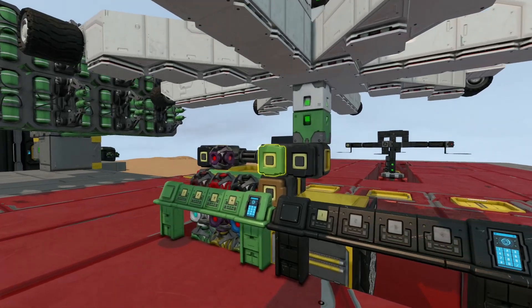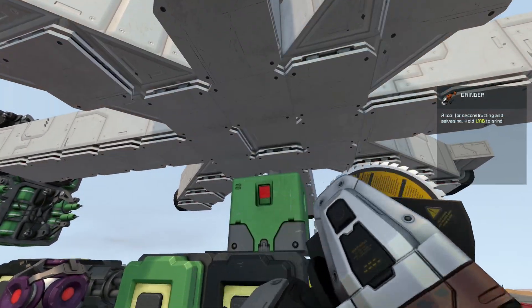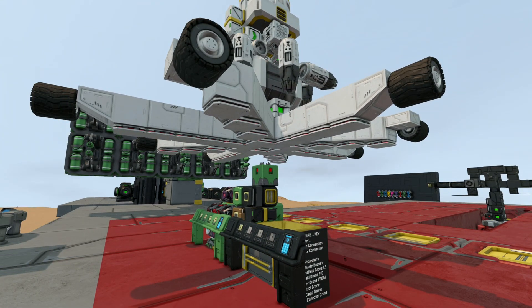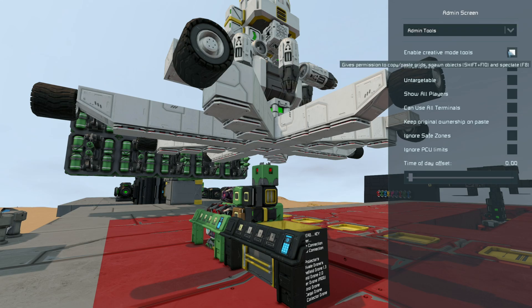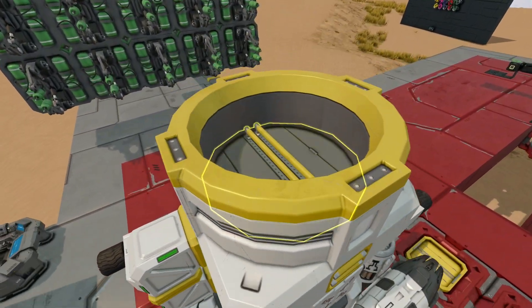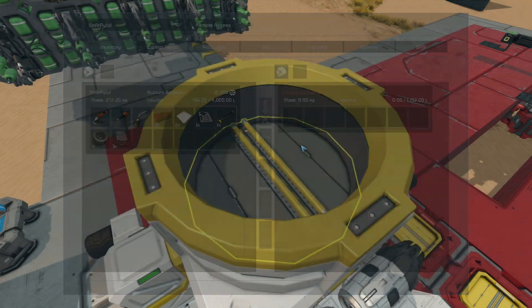Once the drone's all printed up nice and neat, you'll want to disconnect it from the grid and get rid of this small merge block right there so it's a nice flat surface with nothing in the way. I'll get my creative mode tools back on so I can have my jetpack, and I need to give this eight parachutes — two for each of the payloads it needs to pick up. Just right-click, drag and select the amount.